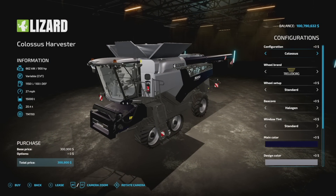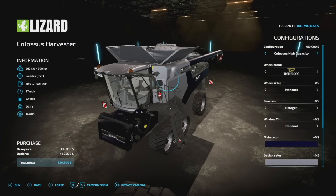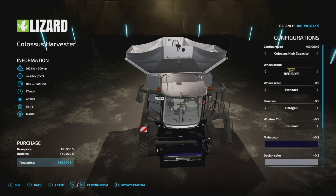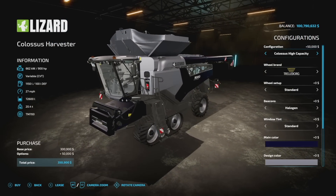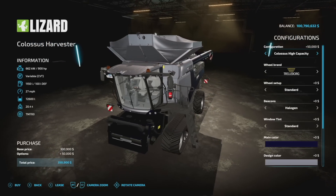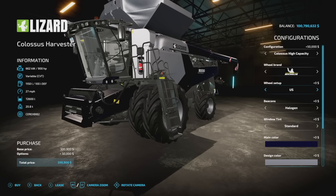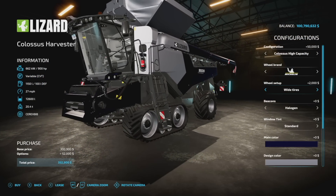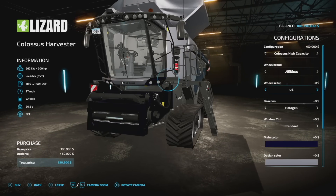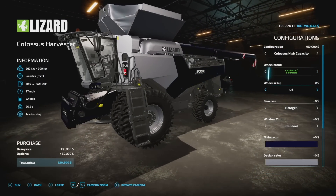Starting off the configuration we have the Colossus, then the Colossus High Capacity — a bigger tank on top — going up to 72,600 liters, and it's usable. The high capacity costs an extra 50 grand. Tire brands include Trelleborg, Michelin, Continental, Mitas, BKT, Rasta, and back again. Some brands have duals available, others are standard. Beacons we've got halogen beacons and LED flashers, and you can switch between standard and dark window tints.